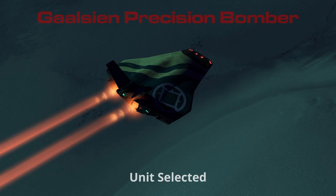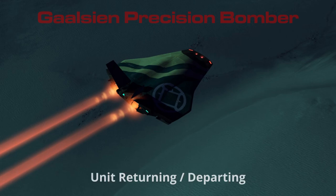Bomber confirms. Ready. Bomber status positive. Ready to adjust. Bomber on alert. Bomber standing by. Bomber systems active. Payload depleted. Returning. Sortie completed. Returning to carrier. Payload empty. Returning.